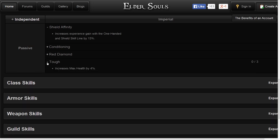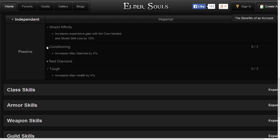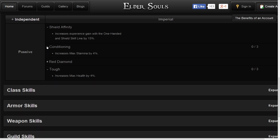The next skill, Tough, is unlocked at level 5 and increases your max health by 4%. Conditioning is a racial skill that is shared with Redguards and unlocks at level 10, increasing your stamina by 4%.